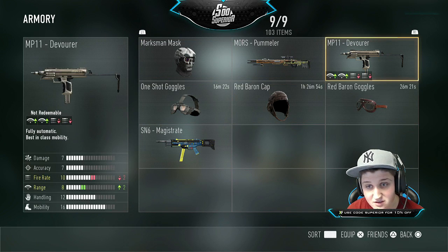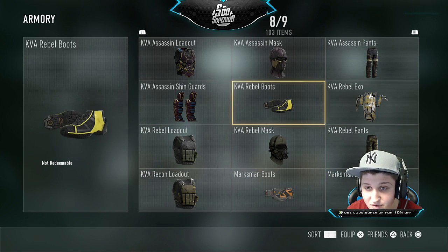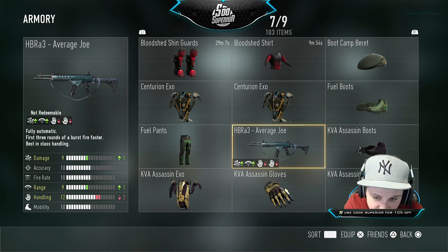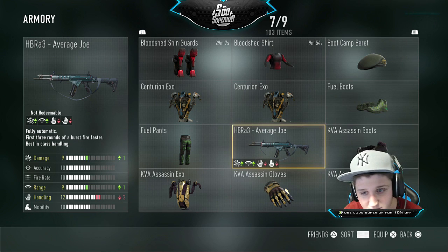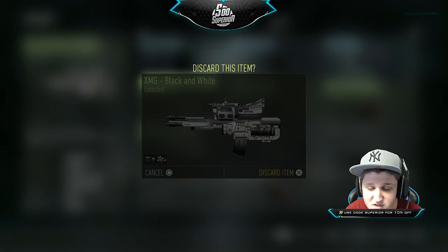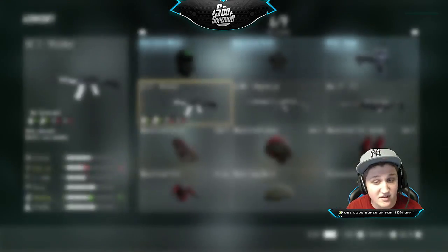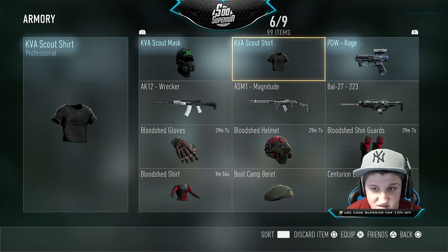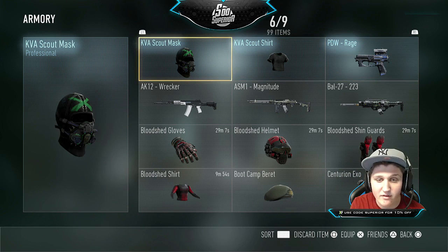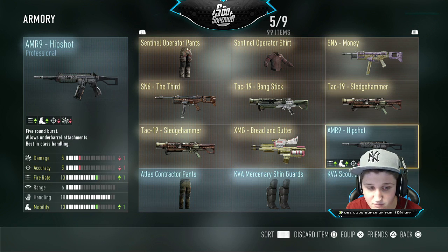I say we start from the shitty stuff and work up to the good stuff. Here we have all these things — the ones no one really cares about. More stuff no one cares about. On this page it's just depressing seeing green enlisted gear. All this stuff is absolutely garbage, never going to use any of it.